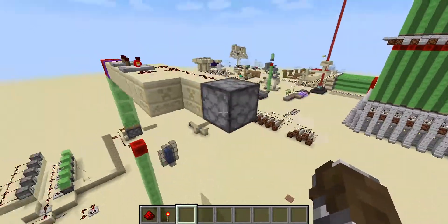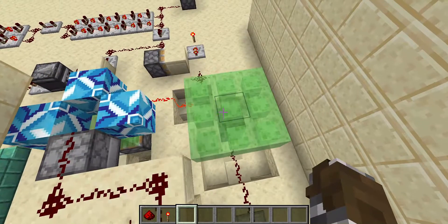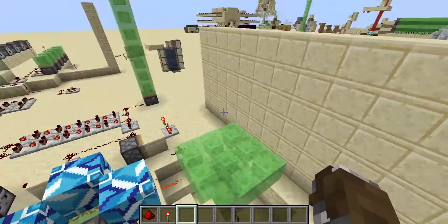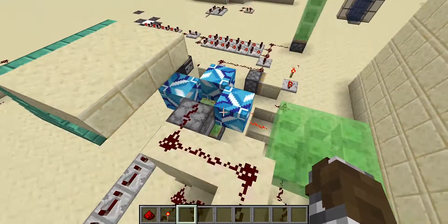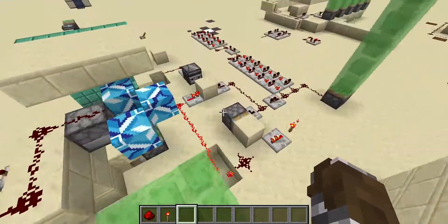I call this the arrow TNT arrow — okay, that's a very bad name. What I'm actually going to do is shoot arrows onto this slime, drop a TNT, and then the arrows get launched in the air. The TNT also goes up, explodes, and the arrows shoot over the wall.